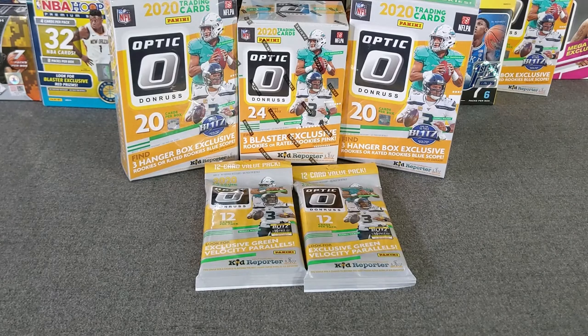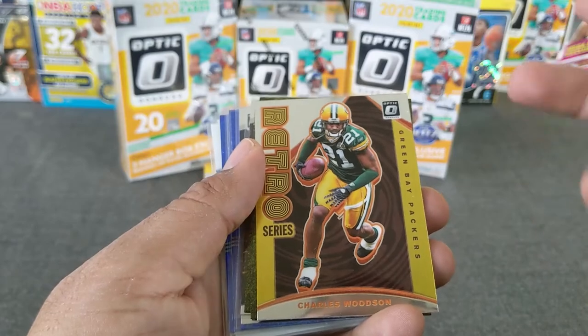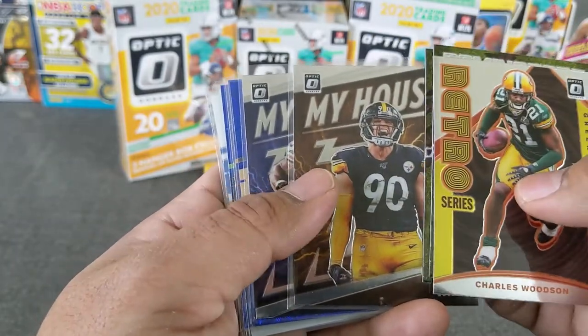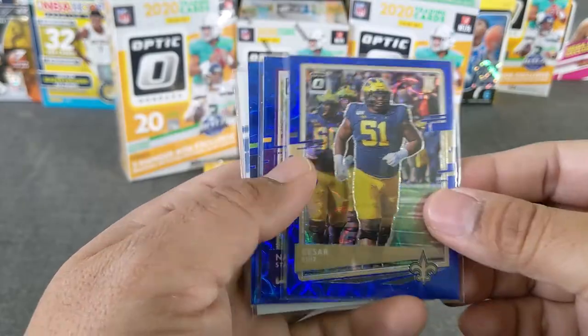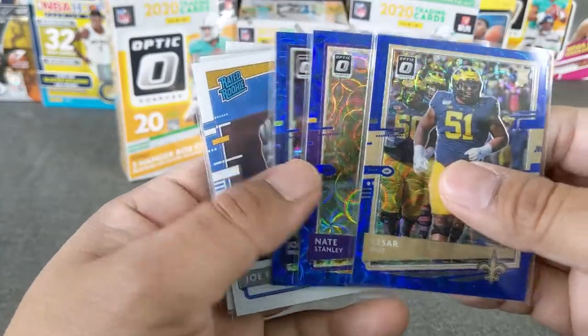All right, without further ado, let's do a recap of my last opening. I'll just go through some of the inserts I hit first. In the first opening — I should say I did two hangers and three cellos. So these are the inserts I hit: Larry Fitzgerald, hit a couple of my house, TJ Watt, Khalil Mack, and then here's the blue scopes. Here's some rookies — Cicero Reese, Knight Stanley, Jordan Brooks. These scopes really really pop.